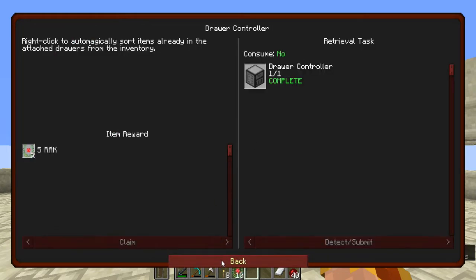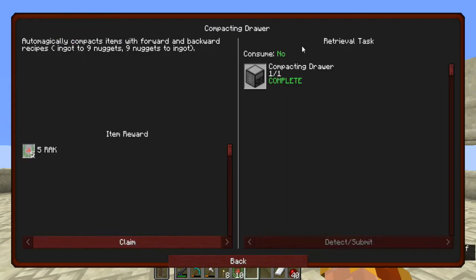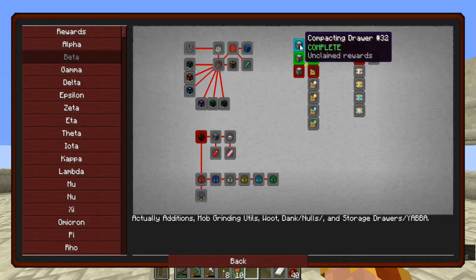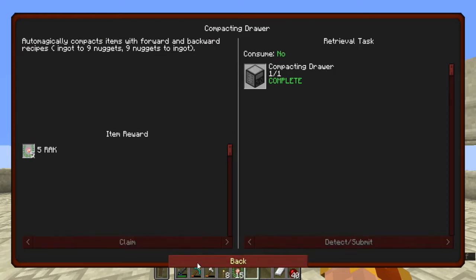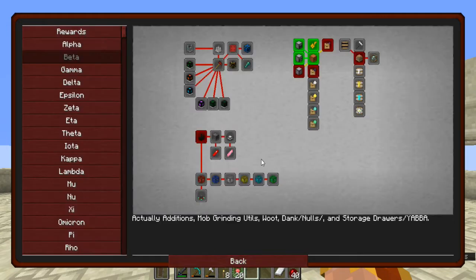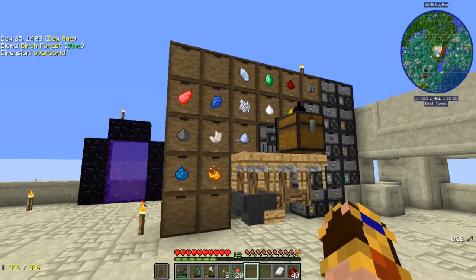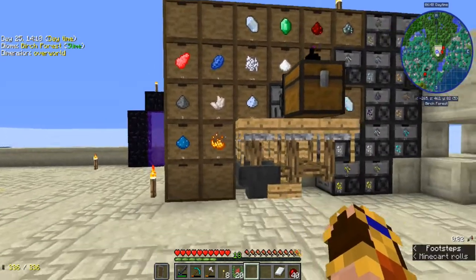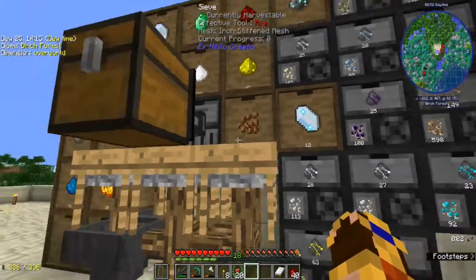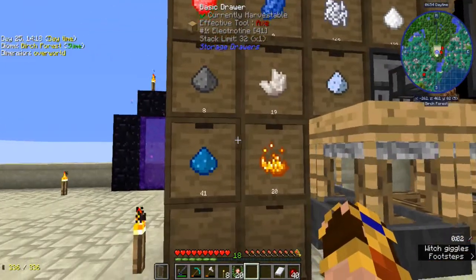Got the controller — you gotta have one of those — compacting drawers for all the little chunks. And of course, because of the way I am, the next thing I build after a storage drawer is the key, so I can see the numbers. I like the numbers. I don't really care about locking them — that may come later.